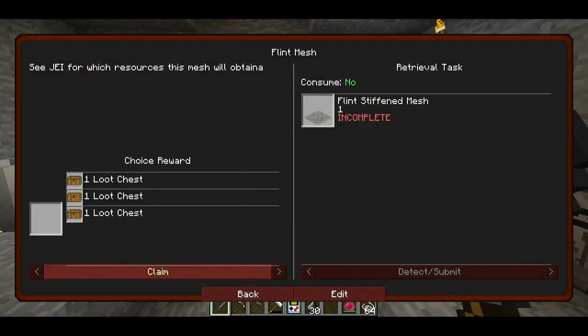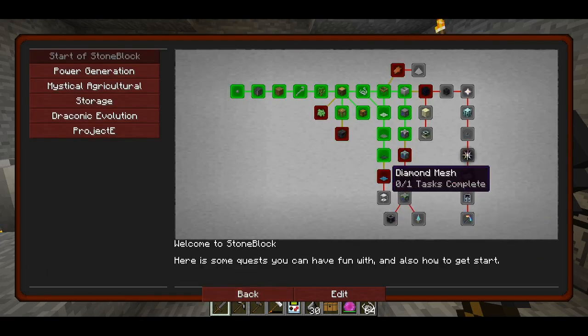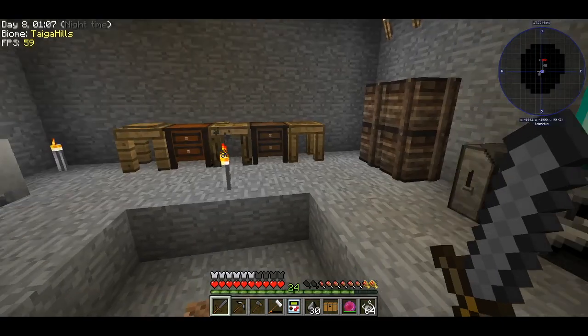I've already done some quests — I made the flint mesh and then the iron mesh, which is here. We hand them over. I did not do the diamond mesh because I don't have diamonds.